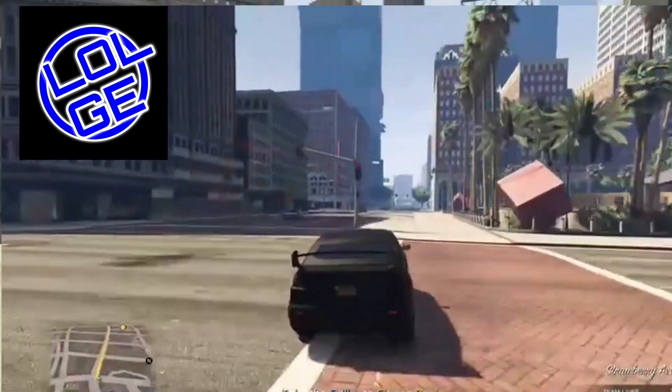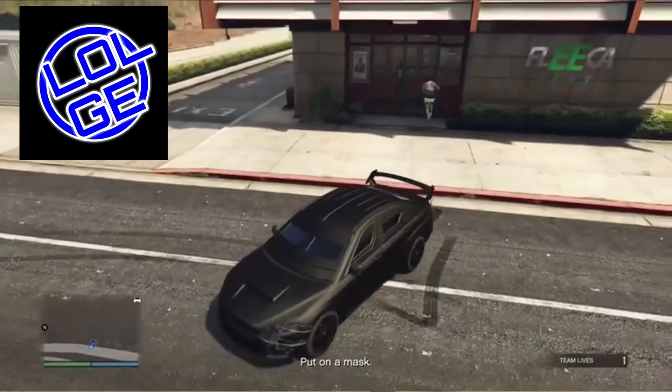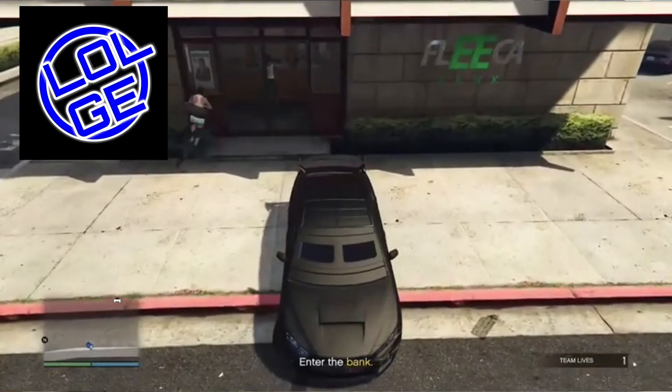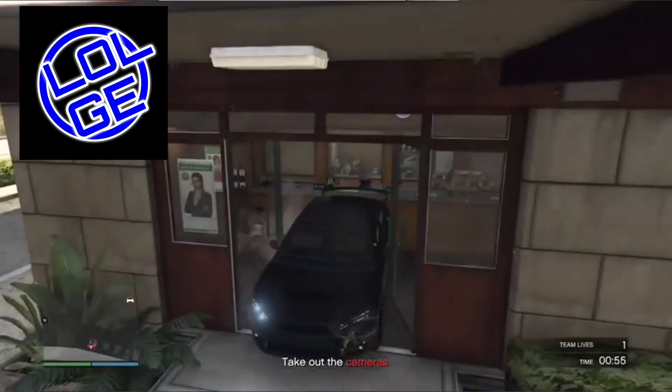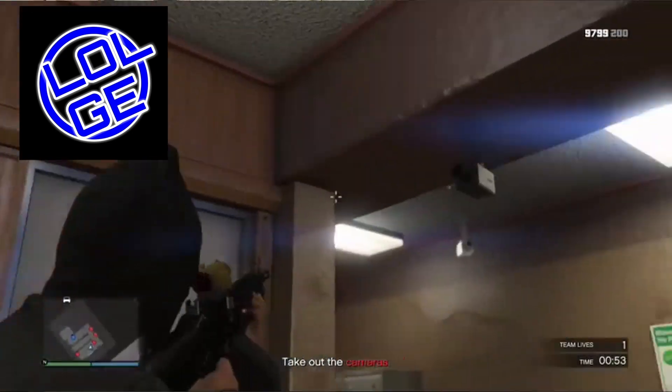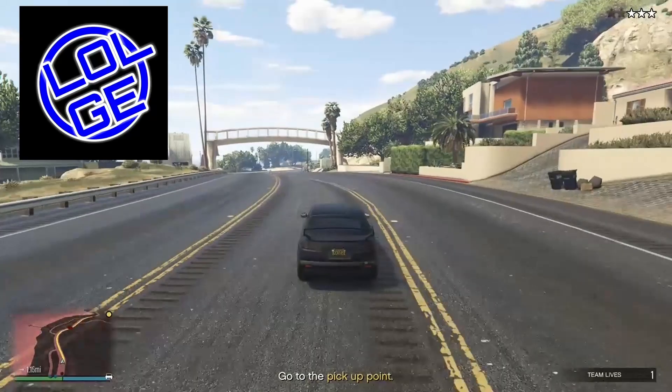When parking the Kuruma, make sure you reverse into the bank. Do not hit anyone inside. When leaving, let the driller enter the car first — otherwise the driller will not be able to get in once you are already inside. This will save you 5 to 10 seconds.